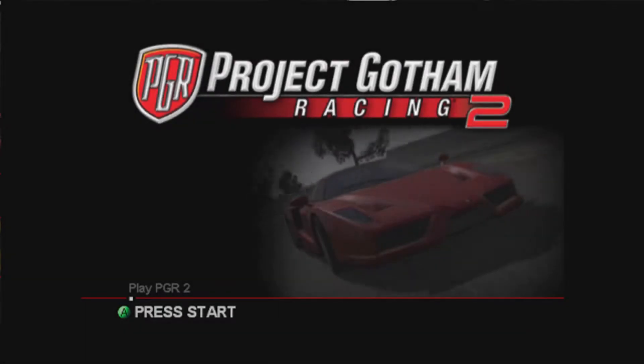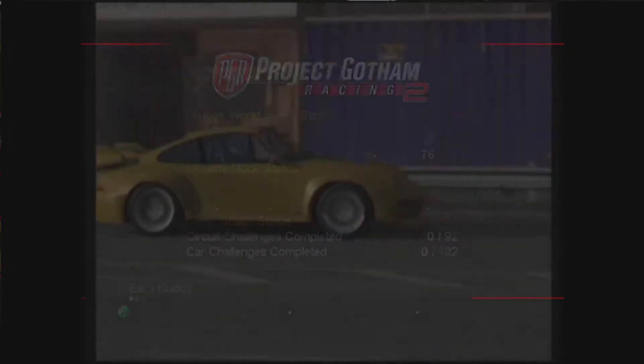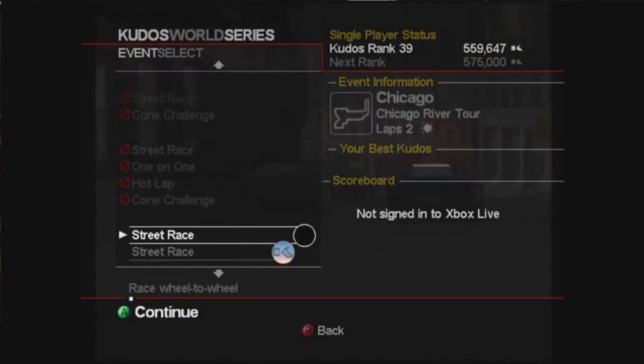What's going on guys, Stribbers here. Welcome to episode 20 of PGR2 Road to Platinum. In the last episode we unlocked the American Muscle series and completed the first race. We're going to be continuing that series today with a street race, cone challenge, hot lap, and a one on one.